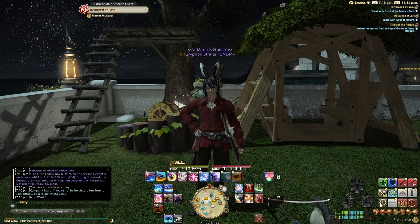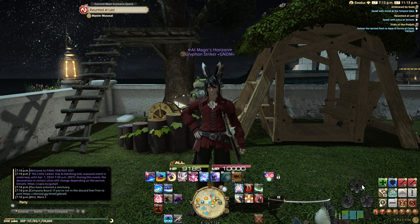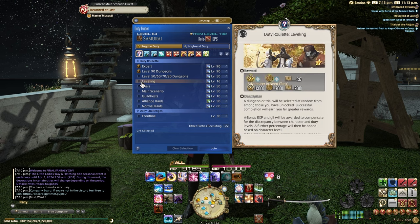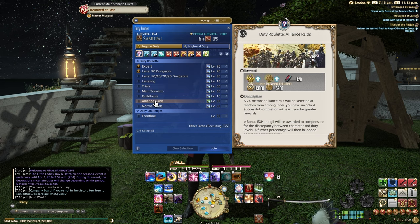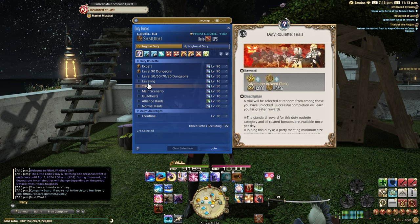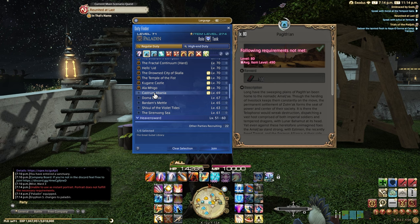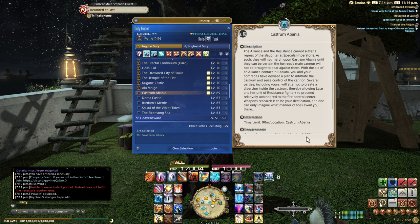First off, we're going to cover the fastest method, which is actually going to be duty finder as well as just doing regular dungeons. The big two roulettes I recommend most people do every day as a baseline are the leveling roulette and the alliance raid roulette. Alliance raids in particular are really good for DPS roles. Past that, you want to run the highest level dungeon you can on repeat until you reach level 90 — it's only 10 levels, so it shouldn't take a terrible long amount of time.